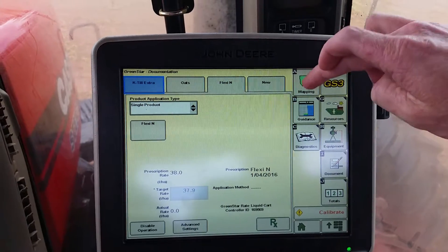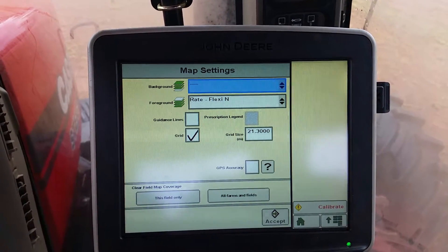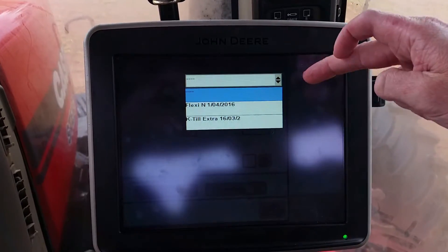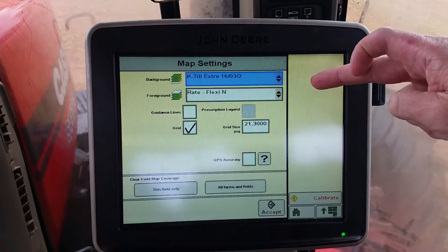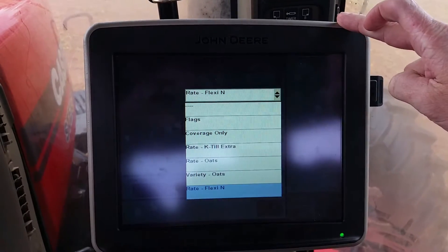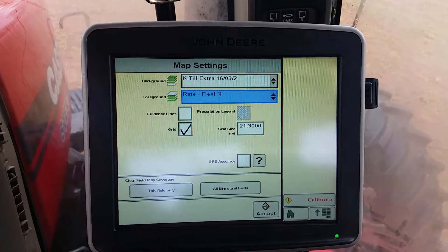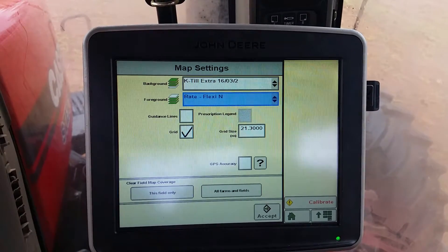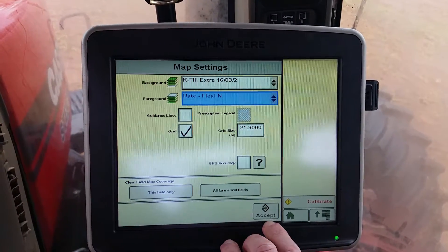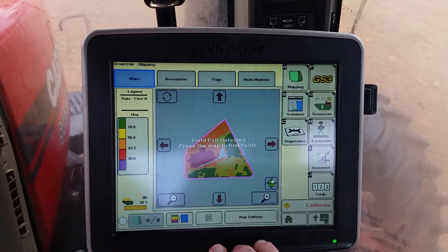Then to look at our maps — we're going to mapping, map settings. So in our background, put your compound KTIL Extra in there — that's your prescription map. And then your foreground, you could probably put what the Flexi-N is actually putting out, unless you're using the 2630 for guidance, and you probably want just coverage. So that's got your maps in there.